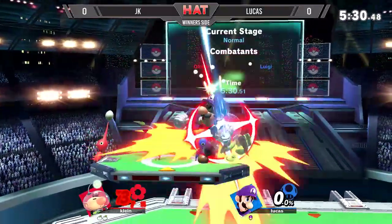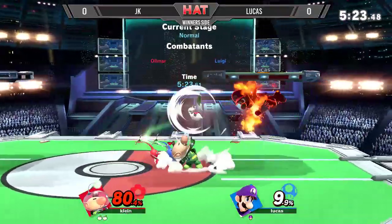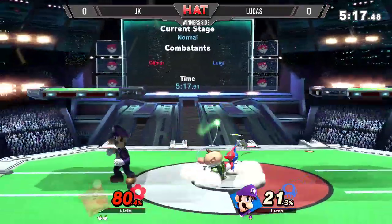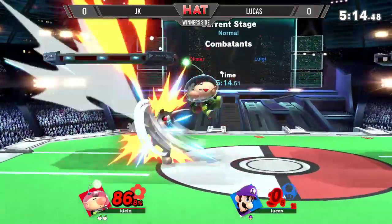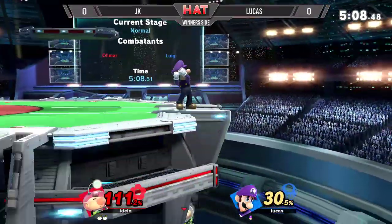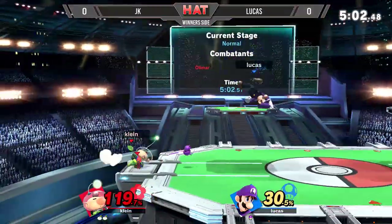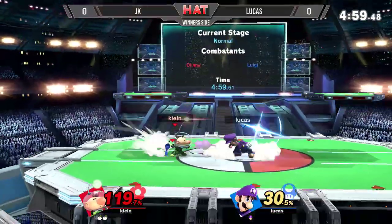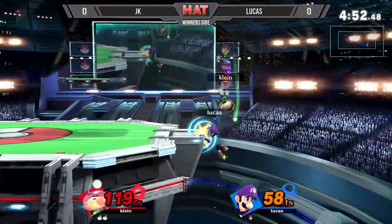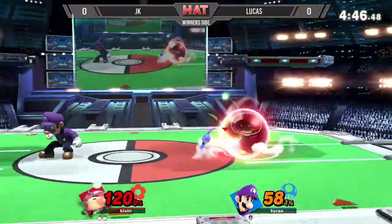Lucas gets some good damage on JK but somehow falls out of that — going for the ultimate kill but doesn't land it. Look at the stage positioning though. This is honestly where JK is getting the edge: when Lucas gains stage control he can get some good stuff, but those opportunities seem few and far between. JK is stuffing him out really well, keeping him near the ledges, and even when Lucas isn't center stage, Olimar can just push him away. JK overextends a bit going off stage but doesn't get punished.